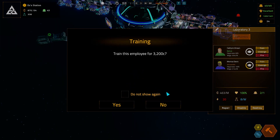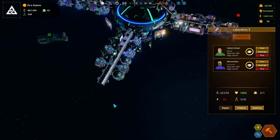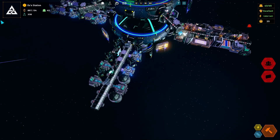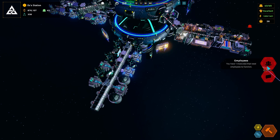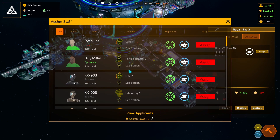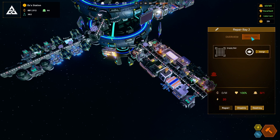I kind of wish they had more stats for each employee to help determine job quality — it feels a little too basic. Alright, sorry about that. We've got one module that needs employees to function — repair bay needs one person. I don't have an extra person, so let's go get one. I guess you're coming in — assign you, train you, train you again. There we go.